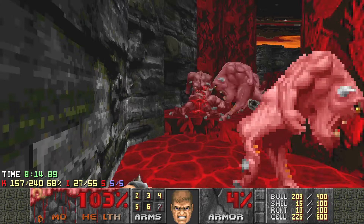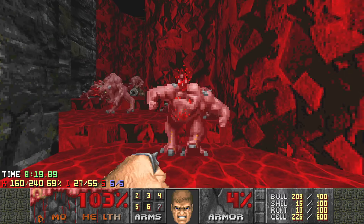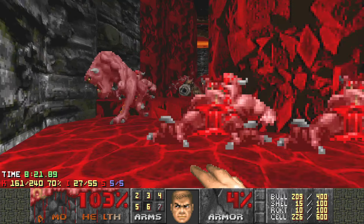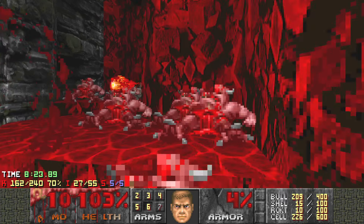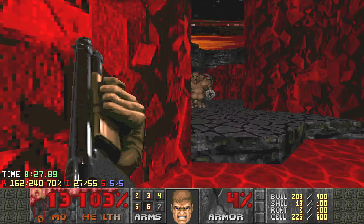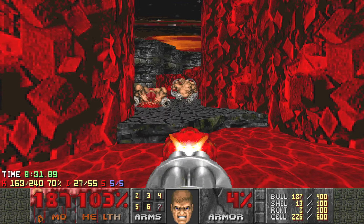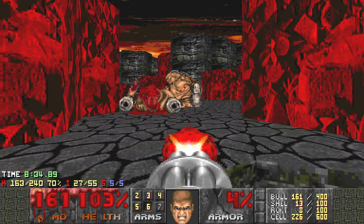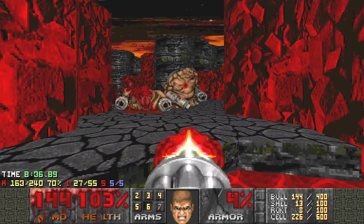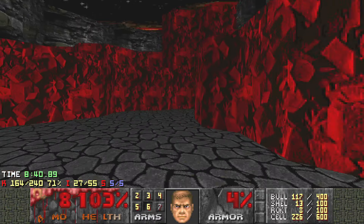You can punch all these to save ammo. But this is a thing where you see a bunch of Demons and you want to punch them, then you realize there are Mancubi behind you. And that's the big trap right here. I want to save a little bit more cells and rockets because there's one part that actually really needs them.